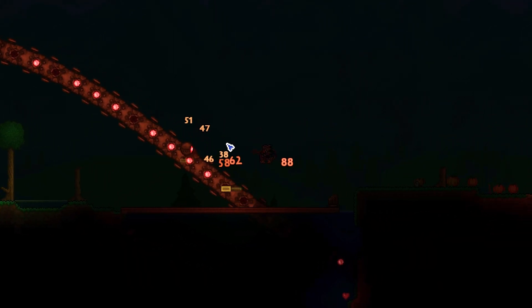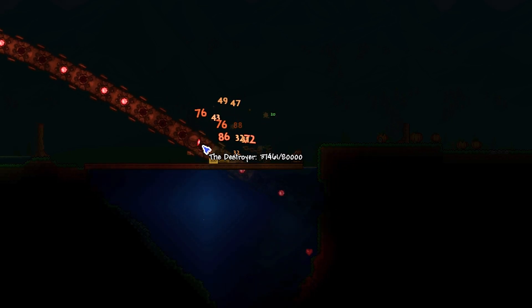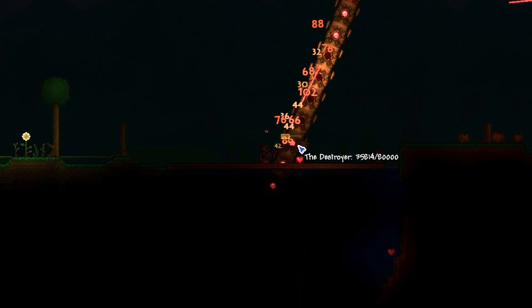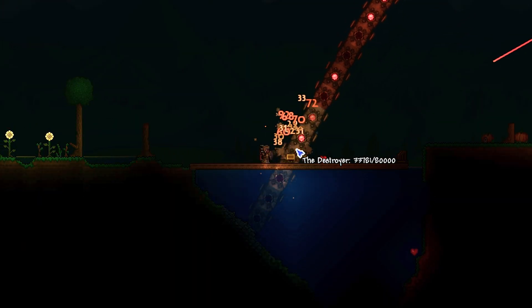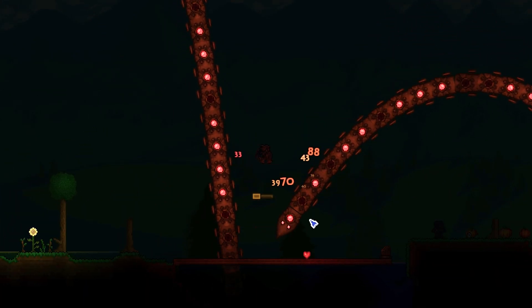This is also why you need the Cross Necklace — to help mitigate some of their damage along with having the Destroyer there as well. Having an arena to do battle in is nice, but it's not necessary and it's totally doable without one. If you don't have wings, Lightning Boots are the next best thing for mobility because you want to be able to move as fast as possible.